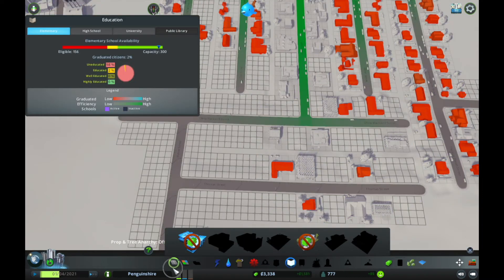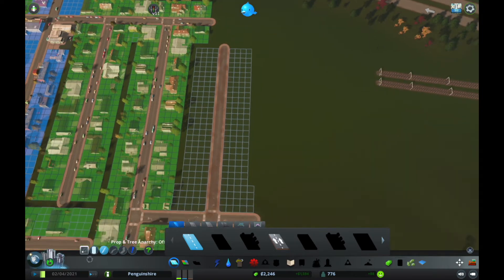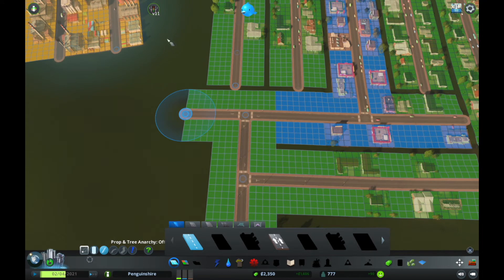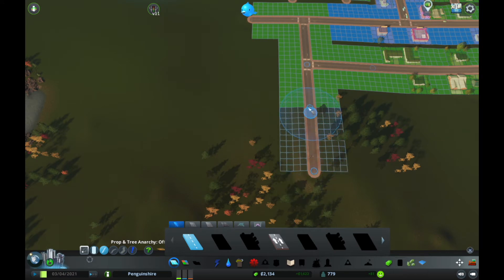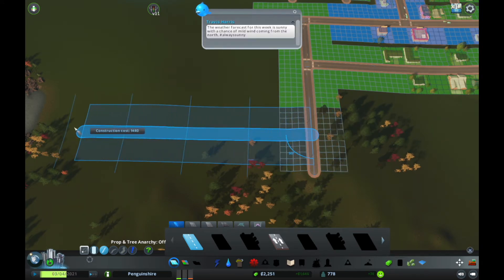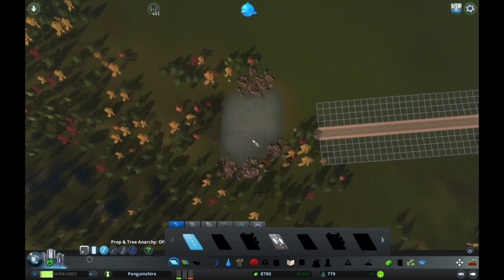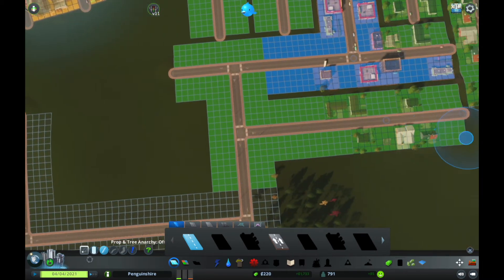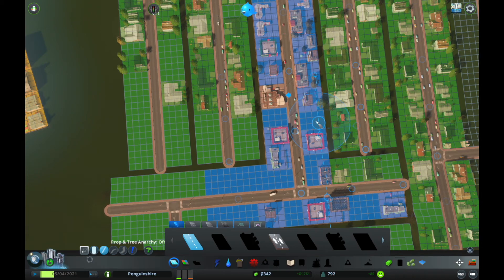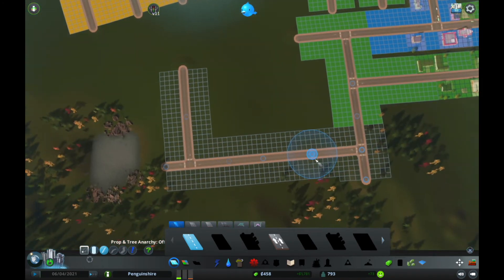We can't really build much, so probably just get some more roads in here. Maybe do this — just go up here and build out to here. We can have a nice little view of this tiny little lake — that is a lake. Just making sure it's not just concrete. We have basically wasted all of our money, which is a bit annoying. On like a few roads — it's well annoying.